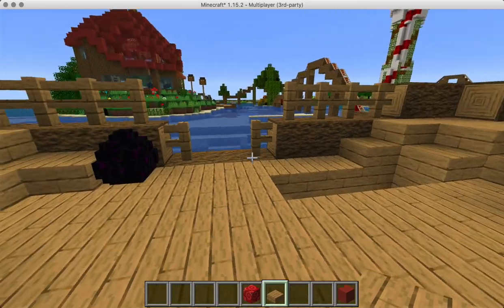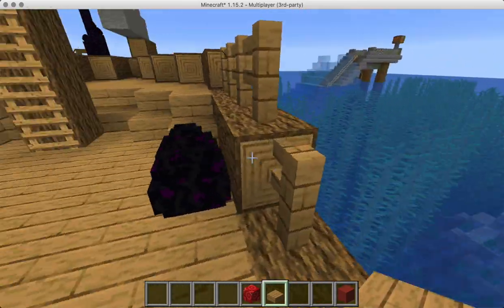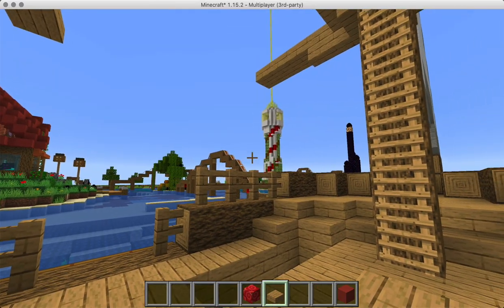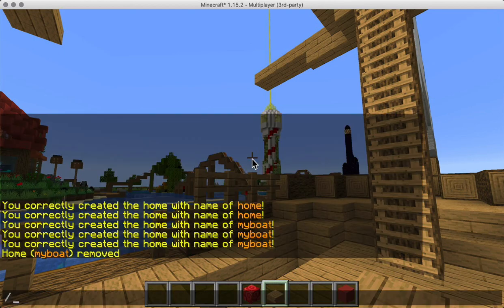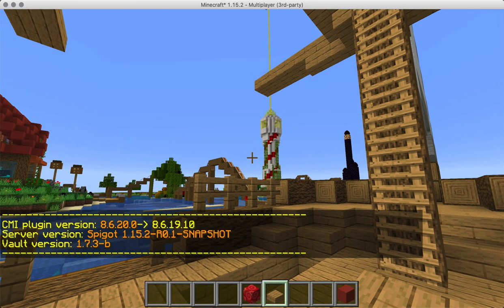So if you want your players to have an easier-to-navigate homes interface, I think this update is worth it. The CMI version I am on is 8.20.0, so that's definitely worth getting that version or anything newer.